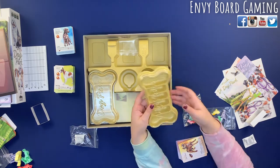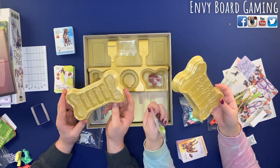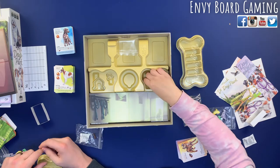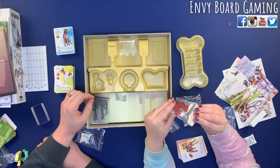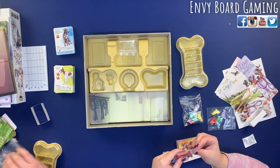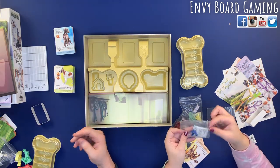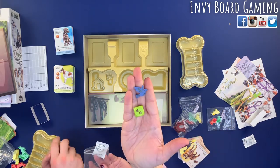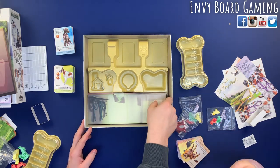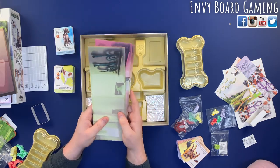We'll get these all sorted and show you what it looks like put together. These are the nice game trays — I believe this was done by Game Trayz as well, so everything stays organized. There's a doghouse token — that might be the first player token or a round marker. There's a bird too, and little pieces to put the dials together. The dice look cool, makes me think of Out Foxed with the little paw prints.